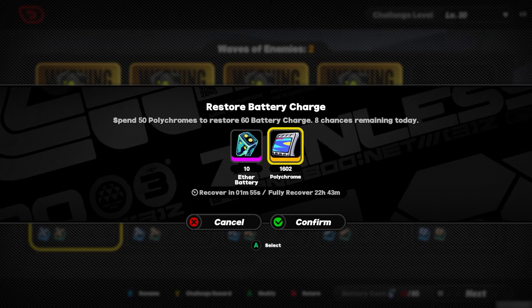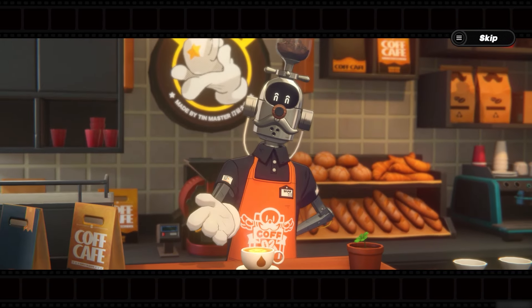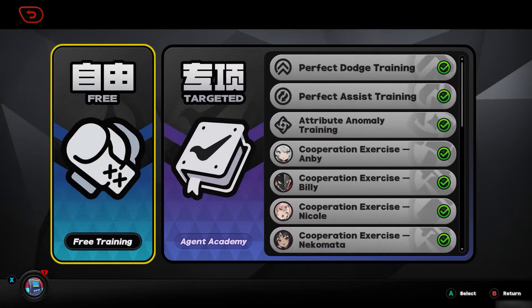First off, spend your battery charge every day to maximize your XP and level up as quickly as possible. Even if you don't plan on playing much that day, just hop on, power through a few combat simulations, and your XP and resources will stack up.